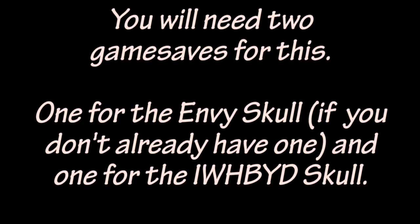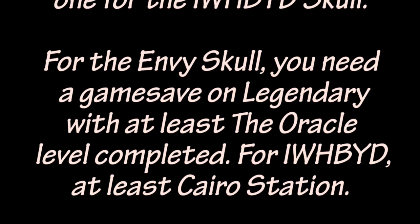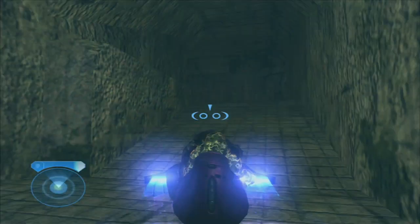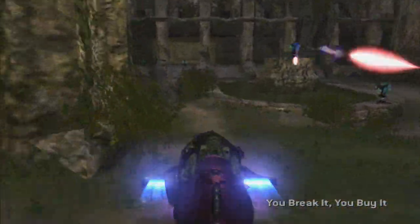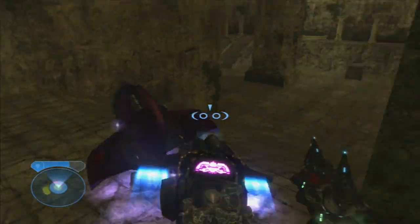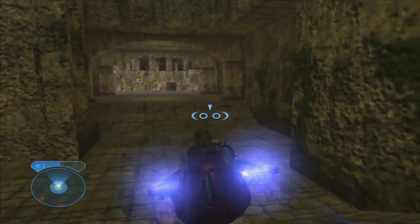I'm doing this video in honor of the Halo 2 Anniversary Edition coming out. I'll walk through how to get the I Would Have Been Your Daddy Skull. If you don't have the Envy Skull, this part will show you how to do that. You're going to need two game saves on Legendary — at least gotten through Cairo Station for the I Would Have Been Your Daddy part, and at least gotten to Delta Halo past the Oracle stage for Envy.